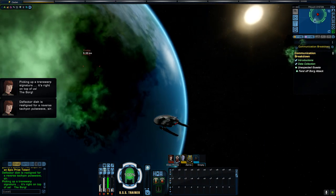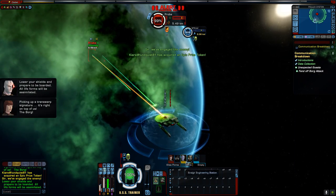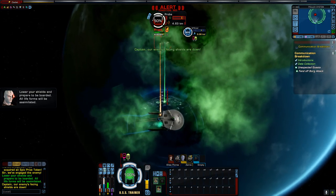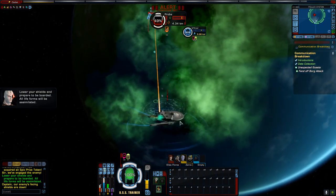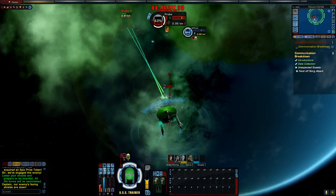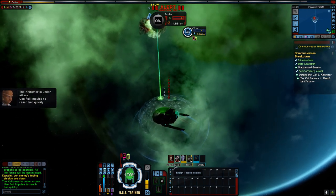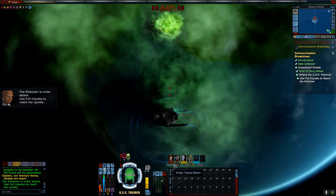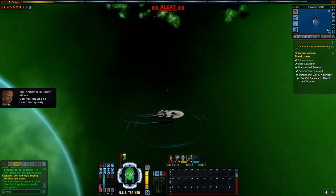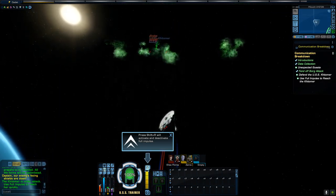Picking up a transwarp signature — it's right on top of us! The ship is on top of us! Lower your shields. All platforms will be assimilated. Take some damage from that torpedo. The Kittimer is under attack. Use small impulse to reach her quickly. Activate full impulse by clicking on the arrow. Deactivate full impulse by clicking on it again.